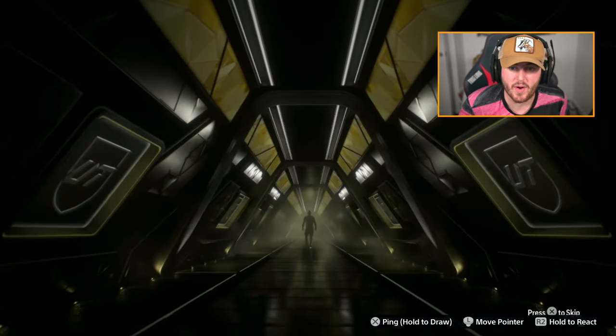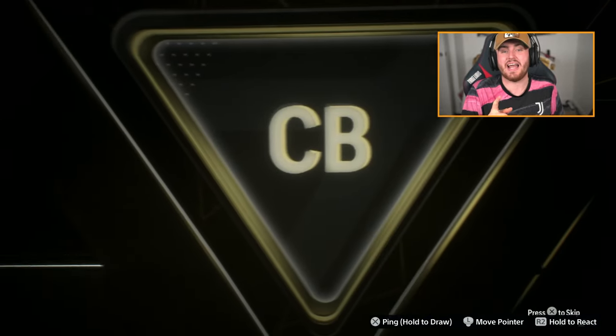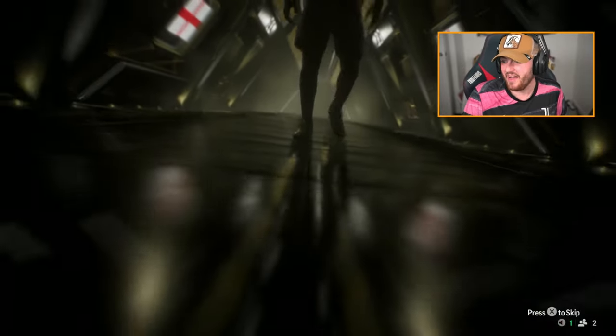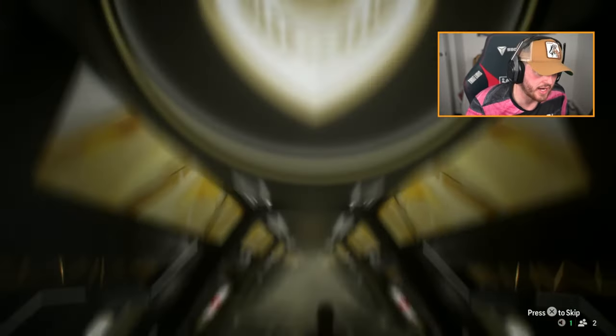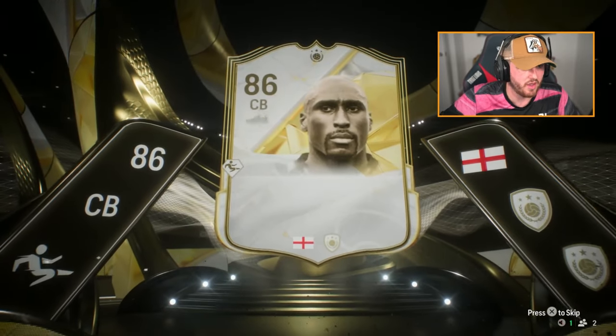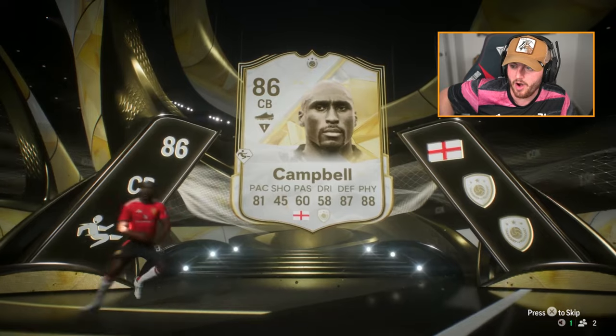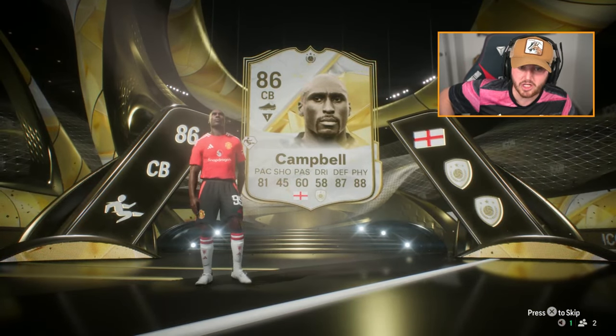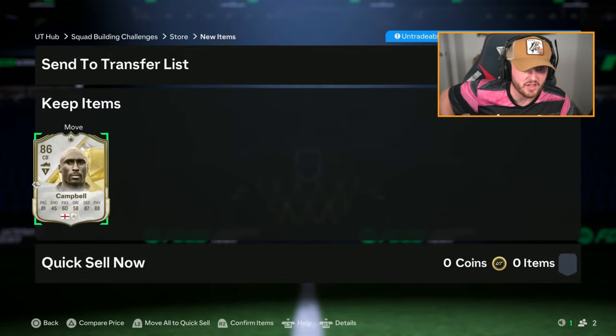If you guys do open this pack, let me know in the comments down below what you guys get, and leave a like on the video if you enjoy. That's Campbell, who is worth over 400k — little bit better than Frank Lampard. Going off the list we showed earlier, he's actually one to the left of Frank Lampard. About 400k. Usable, absolutely — 81 pace, 87 defending, 88 physical in this stage of the game is solid. That's a decent card. We'll absolutely take that.